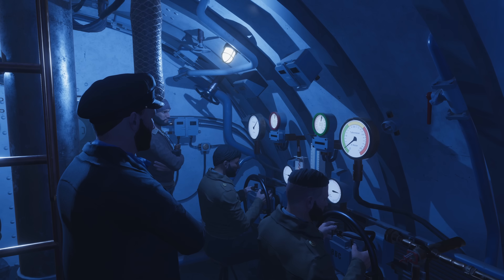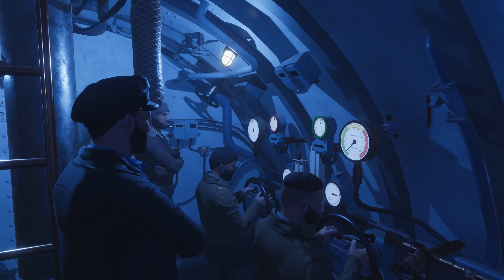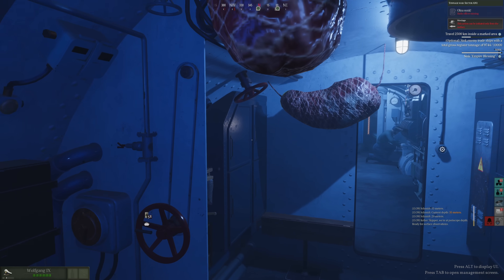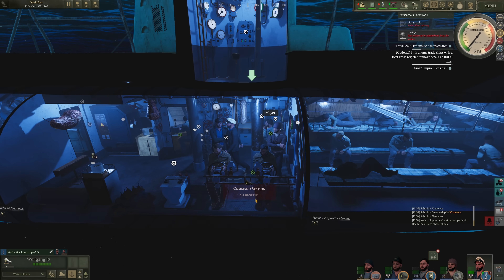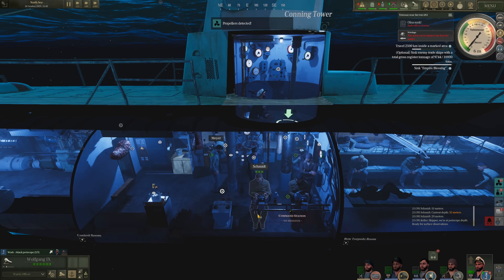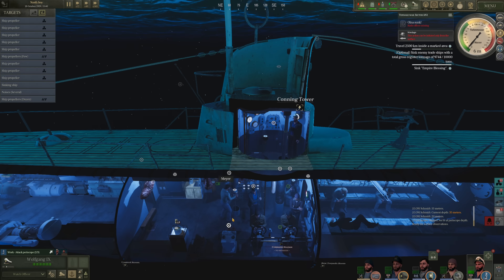Hello everybody, Wolfpack here and welcome back into the control room of U-4. We are coming up to periscope depth now as there were warships operating directly above us, although I think they are long gone. We are going to go to the periscope and take a look and see what is going on up there. I would like to re-engage this convoy. We just attacked it and managed to torpedo a tanker.